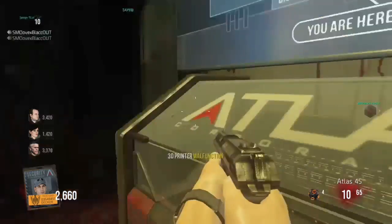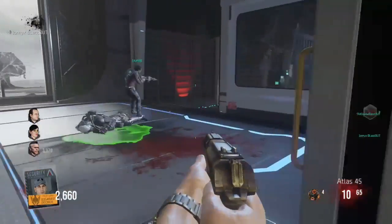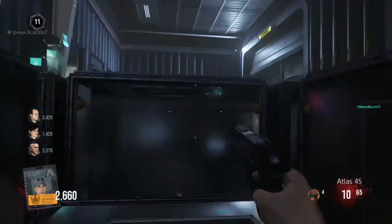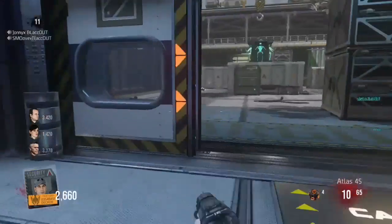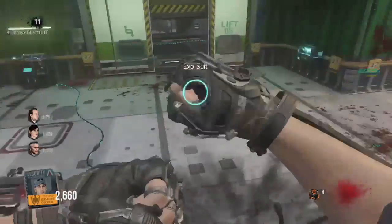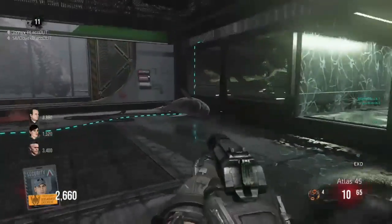Hey guys, what's going on, PerXP here. In this video I'm continuing my coverage for the Advanced Warfare DLC 3 Supremacy, and we're going to be covering Exo Zombies — more specifically a perk guide for the Exo Health perks, so that you guys know where to get it in the quickest way, so that you don't die and you can live longer.